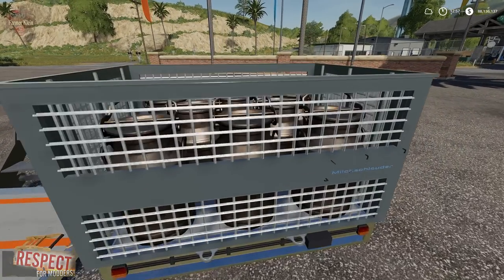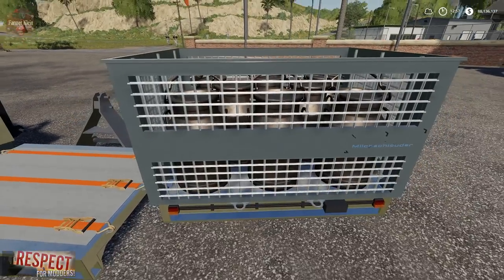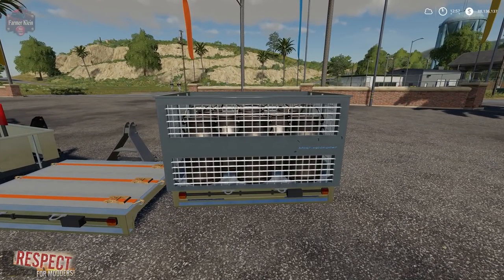Over here we've got a pallet of milk crates and milk jugs. Clearly we can use this to haul milk. We get two different variants on this particular version — one that has a realistic value of 420 liters, and one that has what the mod author calls a game-friendly value of 3,000 liters.